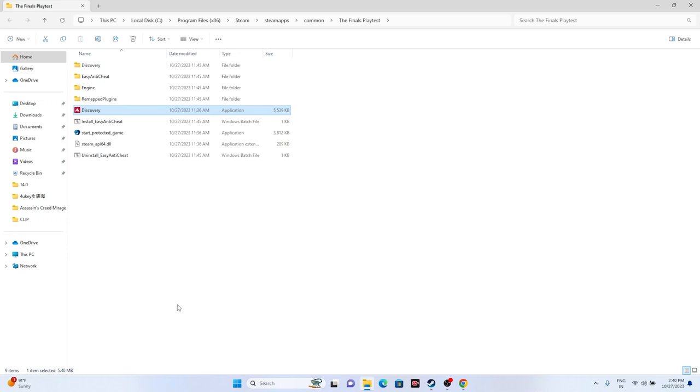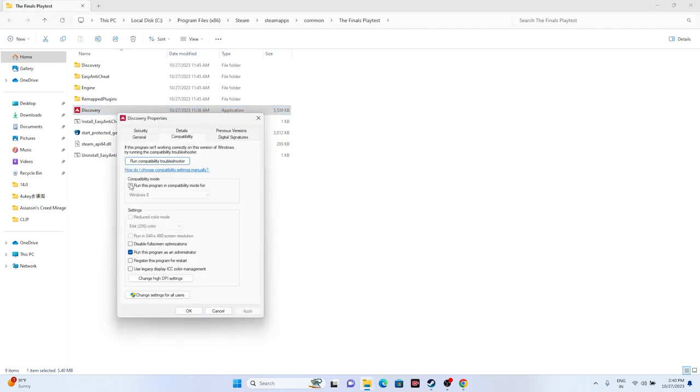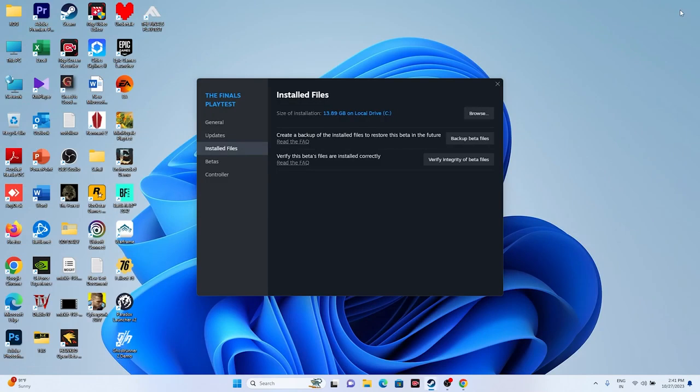If that doesn't work, try running the game in compatibility mode. Right-click, Show More Options, Properties, Compatibility tab, check 'Run this program in compatibility mode,' and set it to Windows 7, then click Apply and OK. You can also try Windows 8. Setting it to Windows 7 is most likely to help — this particular step has helped many users who commented about it.